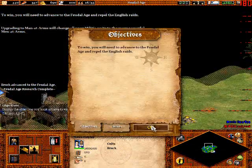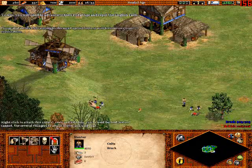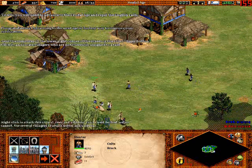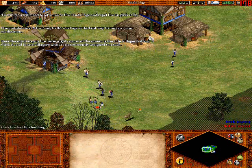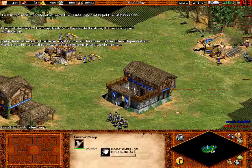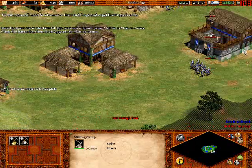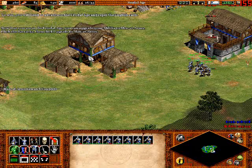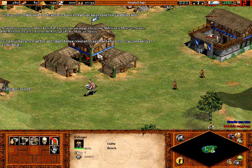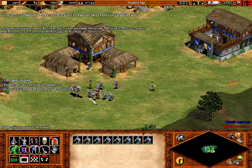Upgrading to men-at-arms will change all your militia units to the more powerful men-at-arms. Advancing to the next stage is the best move as we advance to the Feudal Age. You can get the stable and the archery range in the Feudal Age. You can upgrade your militia to men-at-arms on the mining camp and lumber camp. Men-at-arms have much better armor and attack than militia — as you can see, that knight comes through.